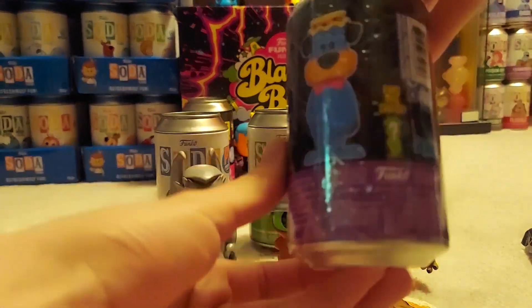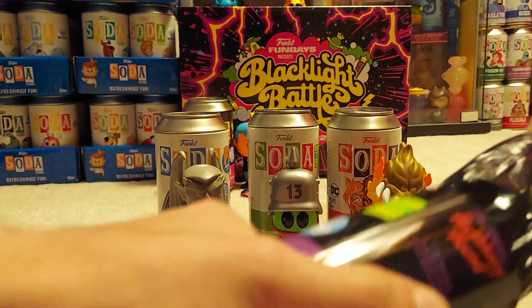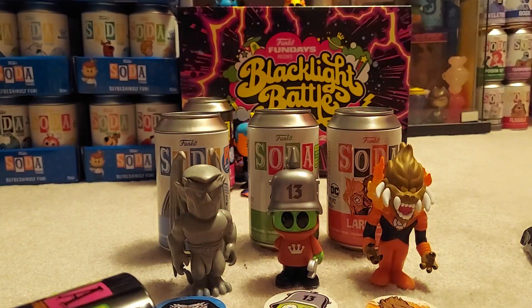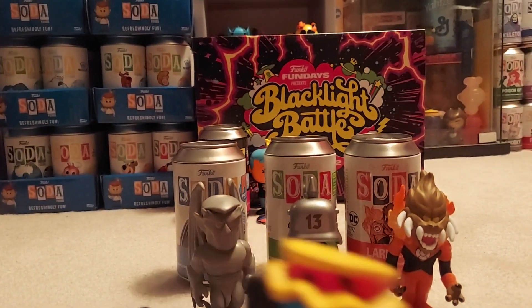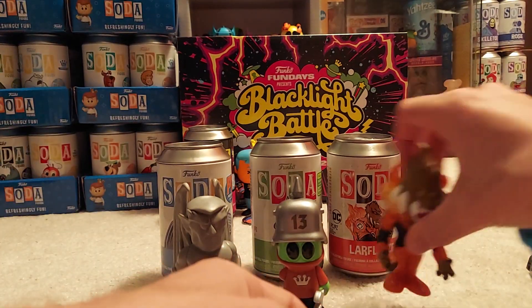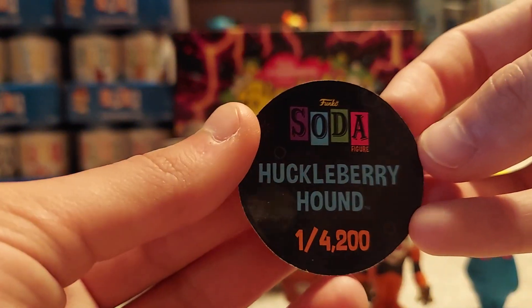Last one is Huckleberry Hound. You know I'm a Hanna-Barbera completionist. So this one has a pink blacklight chase. I'll try not to peek at the colors this time through the bag. Ready? I saw the pink of his bow tie and his face. This one looks awesome too. And it's still kind of top-heavy, just like the original. I like the artwork on the disc.